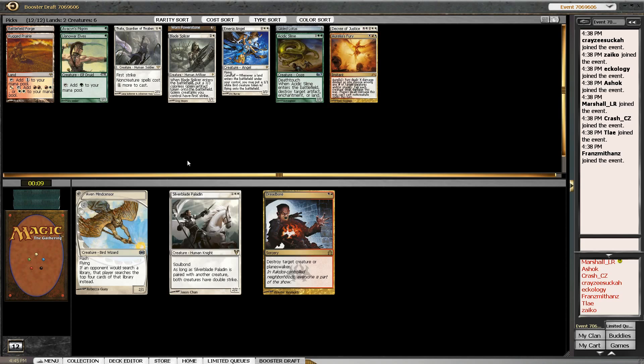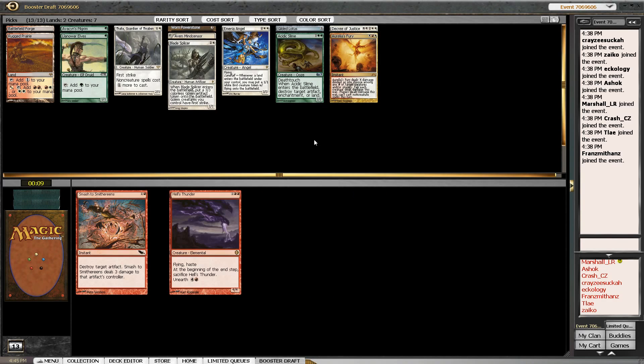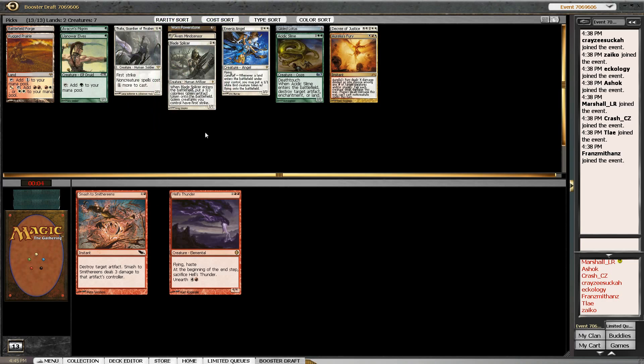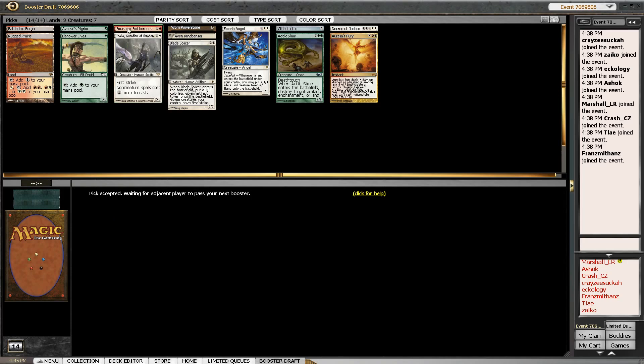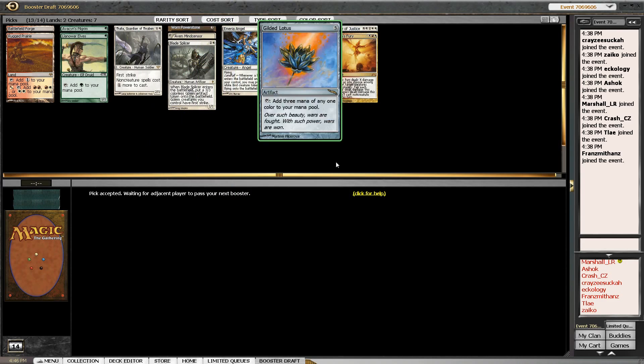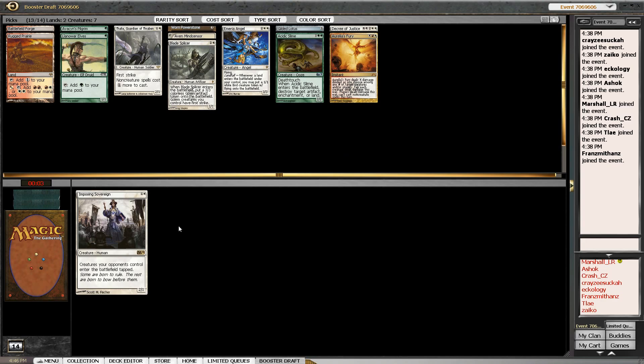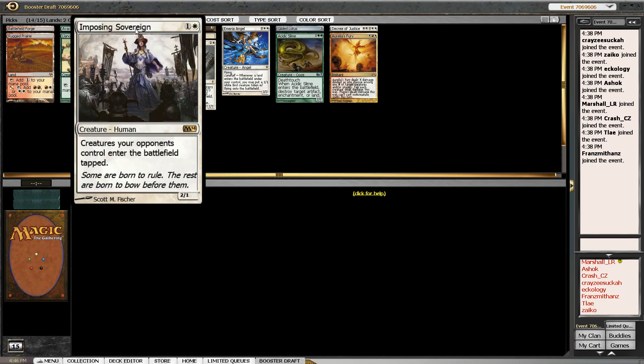We've got two choices here: Elven Mindsensor or Silverblade Paladin. I'll go with Mindsensor — I think the Paladin's a slightly better card but the Mindsensor will be better in our deck. I'll take Smash to Smithereens because there's a slight chance we play it, but even better it just hits Worn Powerstone and Gilded Lotus. If you've ever played against the red deck and they smash one of your artifacts, it's brutal — they just get so far ahead. And here's Imposing Sovereign, which we might actually run.